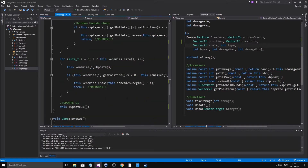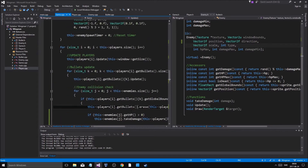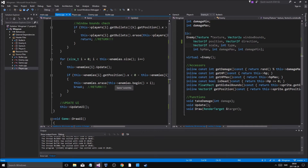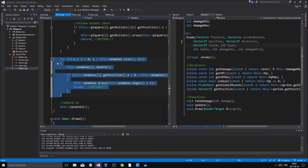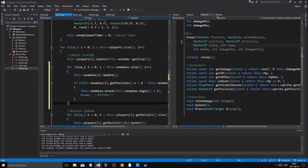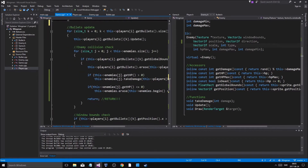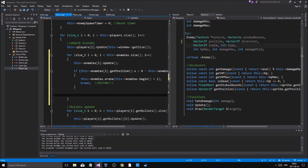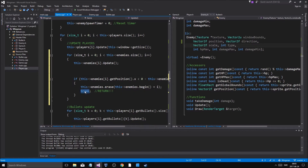If enemies collide with the player that's going to hurt. So if I do this within the player update, I'll have to make a new for loop. I'll just do the for loop for every player update through all the enemies. The second thing is I'll have to do it again in here — for every player update, enemies — and that checks if they are outside of the screen.